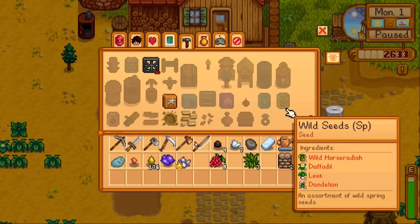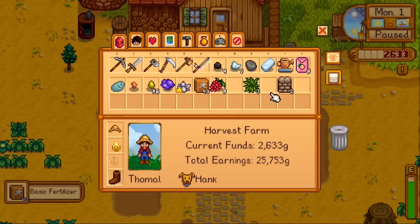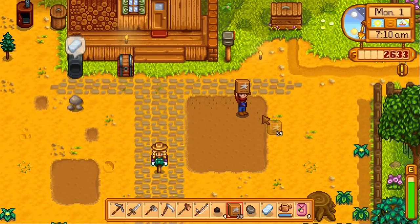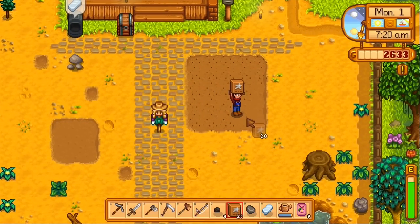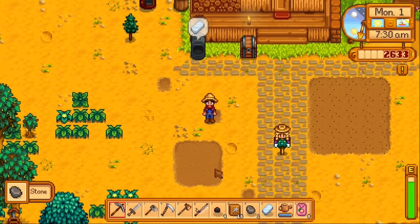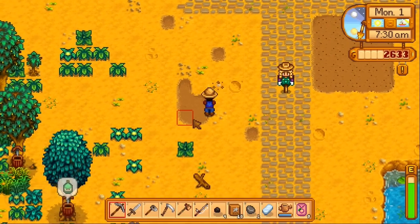Did they change the icon for the cursor? Must have been a very recent patch. Alright, so we have 40 fertilizer. I think that should be enough for now. Wait, no — this entire thing is like 25. And then if I plant a few more fields over here... Let's move this over and right up against the edge.